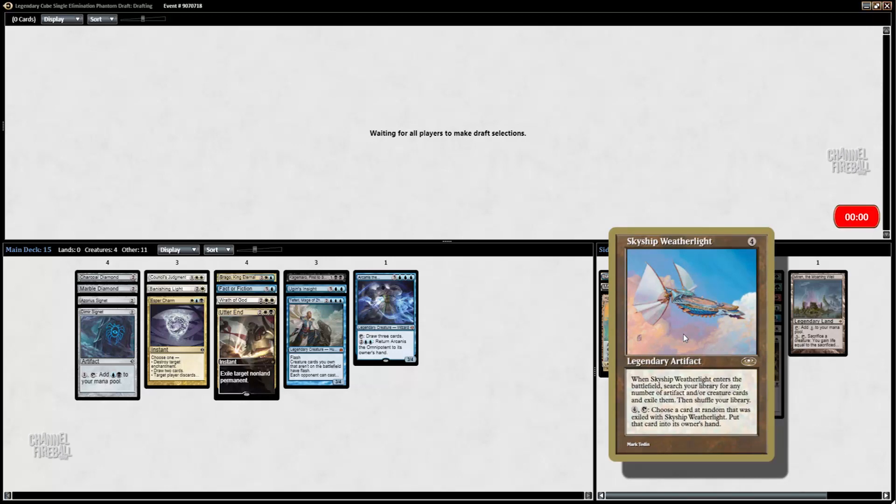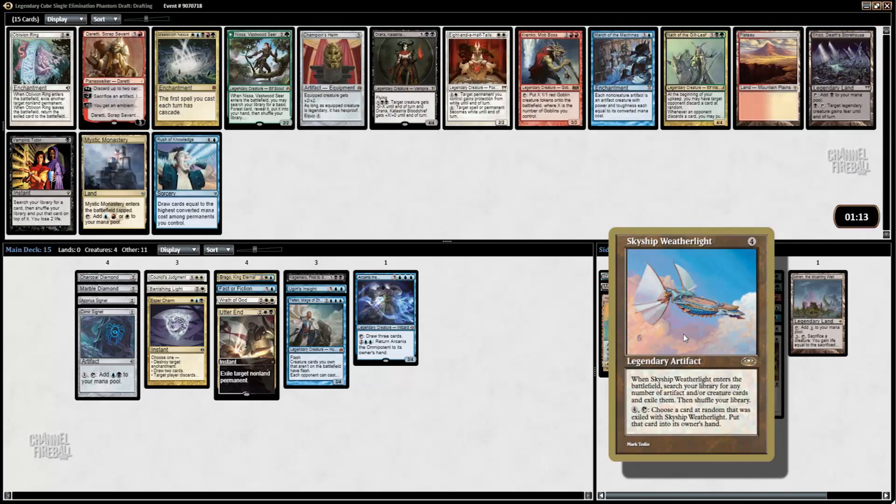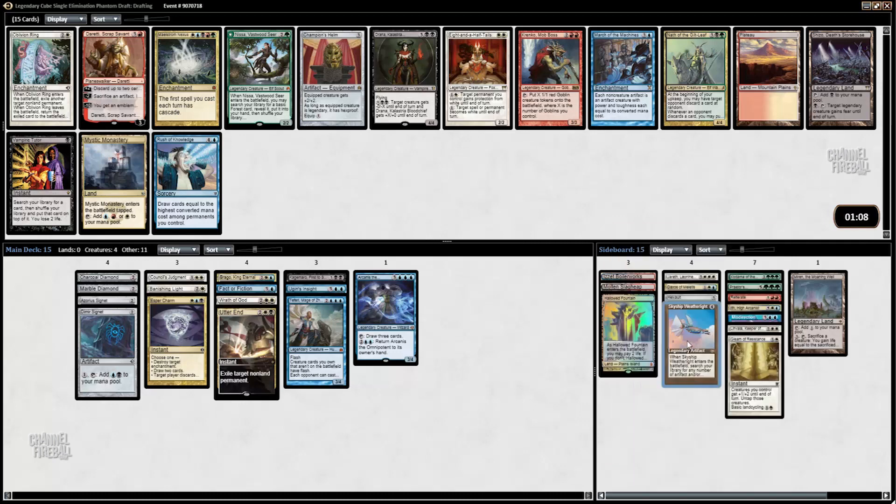When Sky Shewele enters the battlefield, search your library for any number of artifact and creature cards and exile them, then shuffle. Choose a card at random and put that card into its owner's hand. So it's quite slow, but it is powerful. If you're confident they have no way to kill it, you can always board it in.